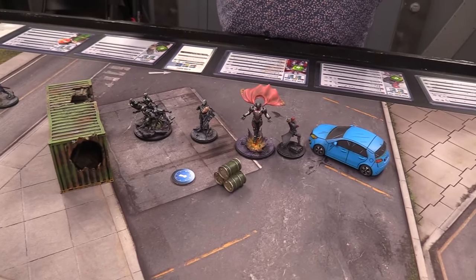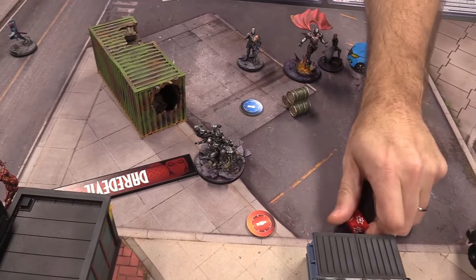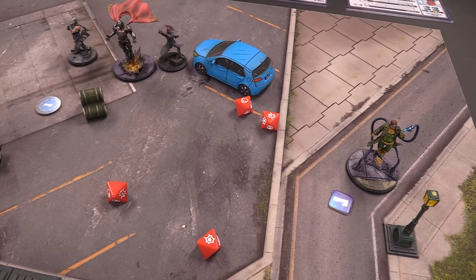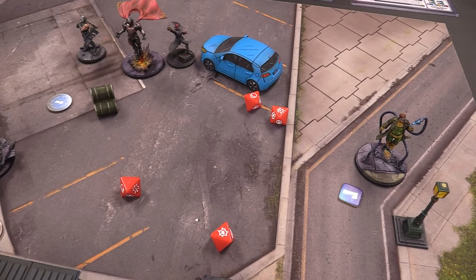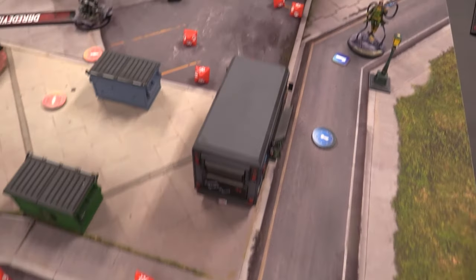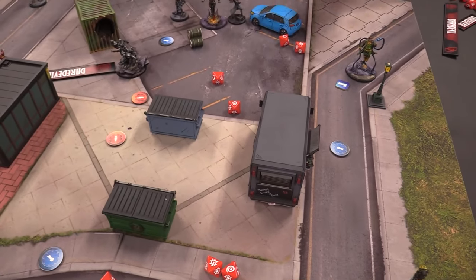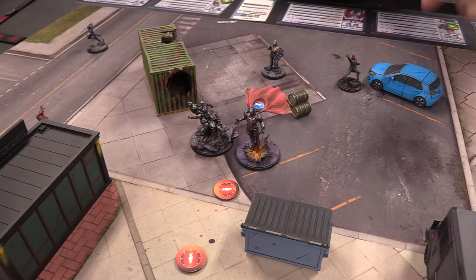The next activation is Ultron and his drones. Drones go first — they move up and throw a four-die energy attack. We got a crit and a hit, so throw for the extra crit — it's a non-grunt so it doesn't work. Crit and wild for four hits, spending a power to treat one skull as a crit. Final result: one damage to the opponent who gets a power, and Ultron moves up.